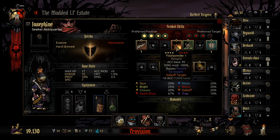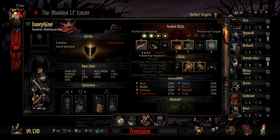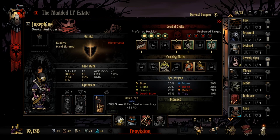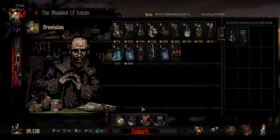Her job is really just gonna be lowering accuracy and healing. I don't even want to take the Vapors — it's only one damage, that's so bad. I'd rather just stab them. I think this team will do okay. But we're taking the Antiquarian because we definitely need to start utilizing her for some cashola.